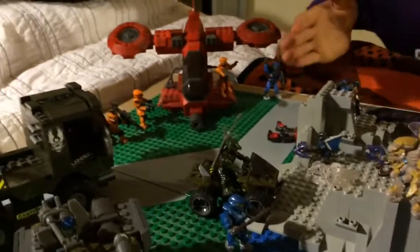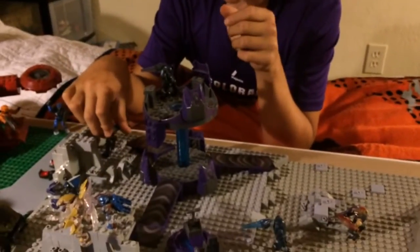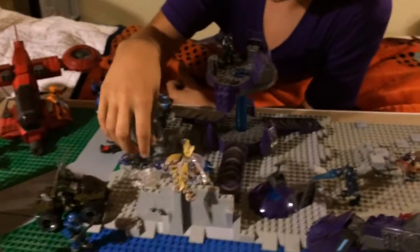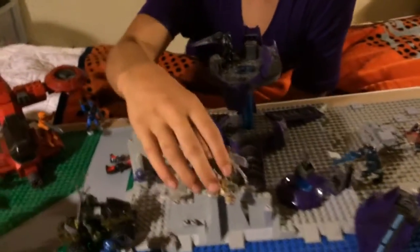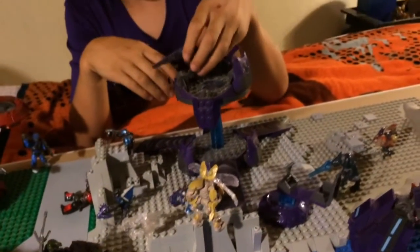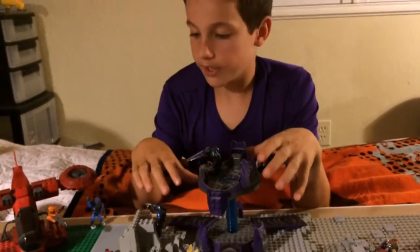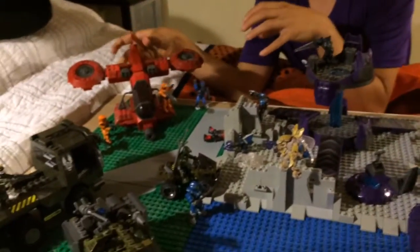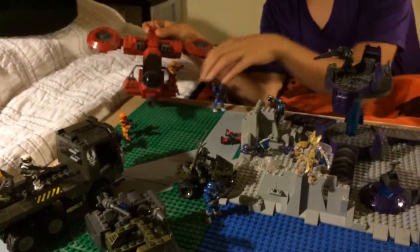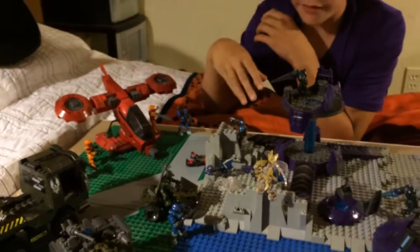Then over here we have the main covenant area with lots of brutes and grunts and all this stuff. I've got elites and everything. So it's kind of like these guys were fighting the orange guys, and then they were kind of winning, and so this guy came in and just brought in the help.